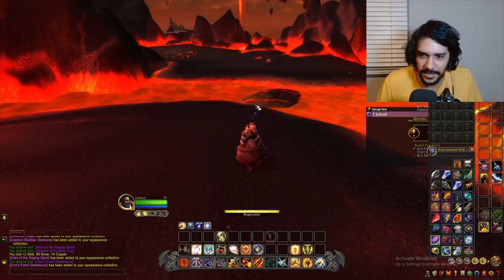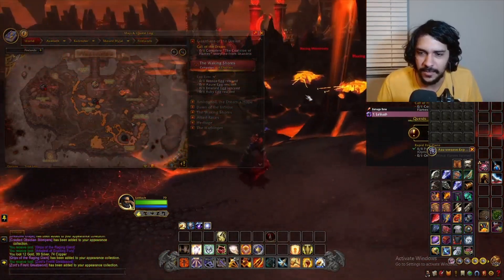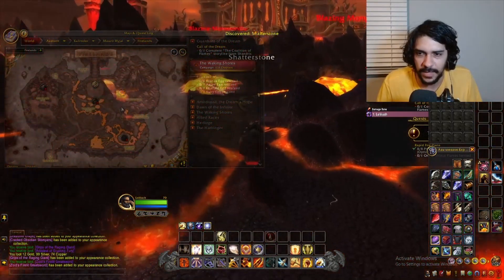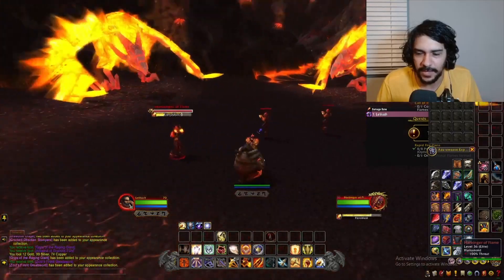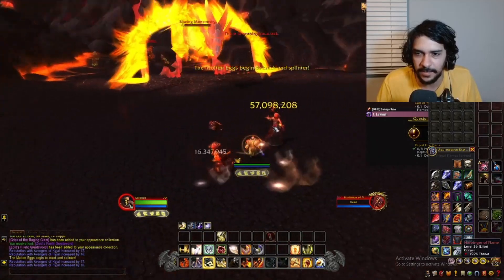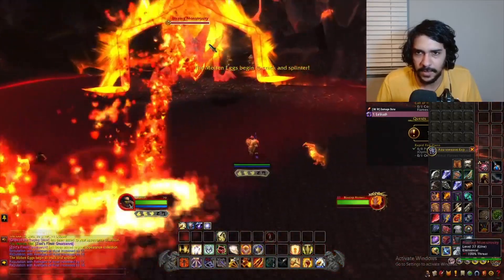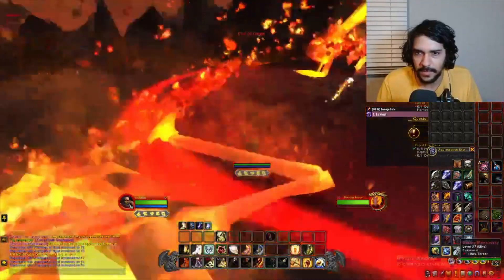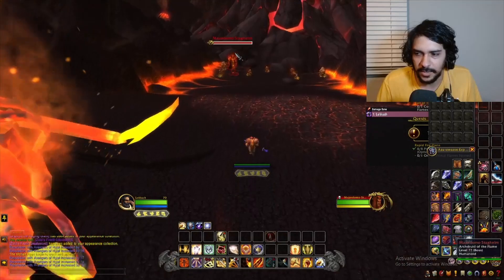Moving on to the next guy. I think the mount is about a two percent chance. In Cataclysm if we could clear Ragnaros on heroic it's a hundred percent drop — kind of like Invincible with the Lich King. This next boss has a chance to drop a mount, so let's see if we get lucky. We gotta kill the eggs as well as both these big birds. I think that's it — let's go up to Majordomo here.